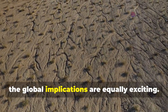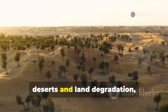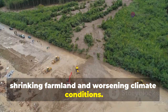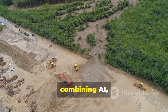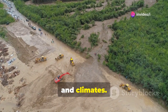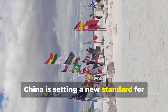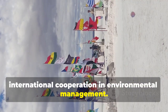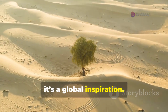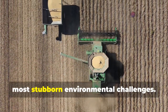Beyond the United States, the global implications are equally exciting. Countries across Africa, the Middle East, and Central Asia are battling expanding deserts and land degradation, with millions of people at risk due to shrinking farmland and worsening climate conditions. China's approach offers a scalable model combining AI, mechanization, and ecological restoration that can be adapted to different environments and climates. By demonstrating that intelligent, automated solutions can rapidly reverse desertification, China is setting a new standard for international cooperation in environmental management. Ultimately, the Jumong-301 story is more than just a national achievement — it's a global inspiration.